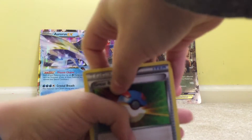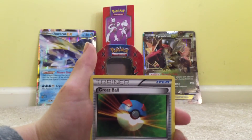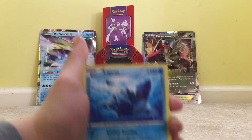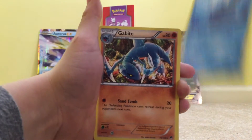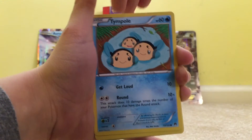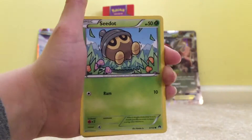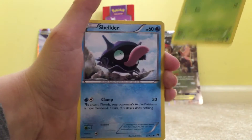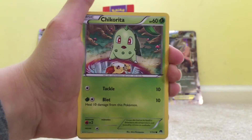Okay, we have a Great Ball, a Lapras, a Golbat, a Pinnacle — one second — what is this called? Sheldr.